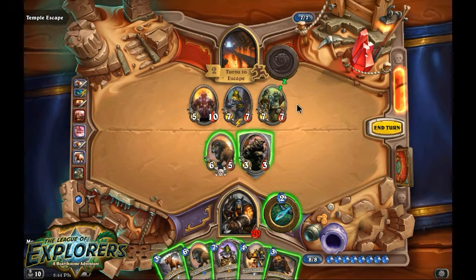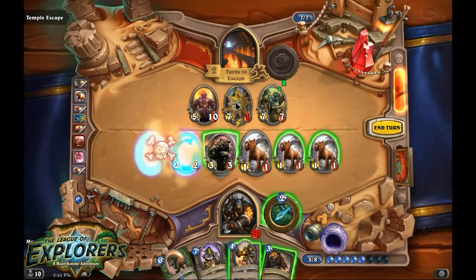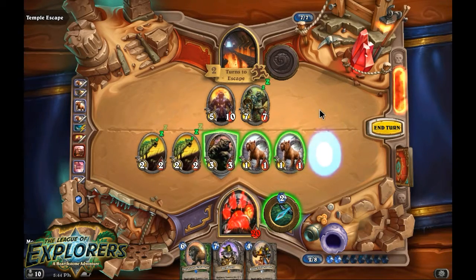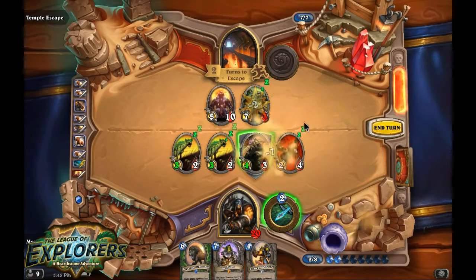Or is that a mistake? At 14 health, that is a mistake I think. We do need to take a couple of these out. We can do 6 damage here — we'll do that. Play this, take this out, hopefully get another taunt creature from there. That's not bad to have. We're going to add a little bit of damage, put it to the point where if that hits this, it's going to die. It's not worth hero powering but I'm going to do it for fun and pass.